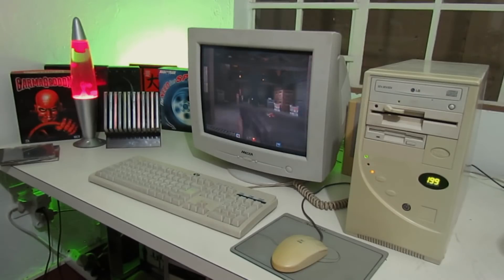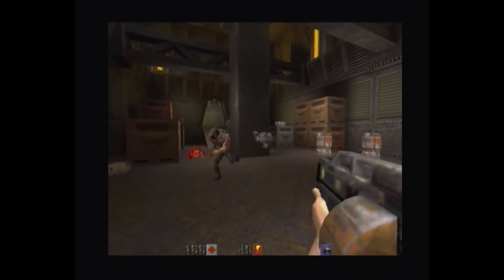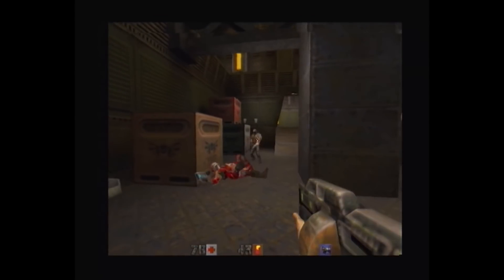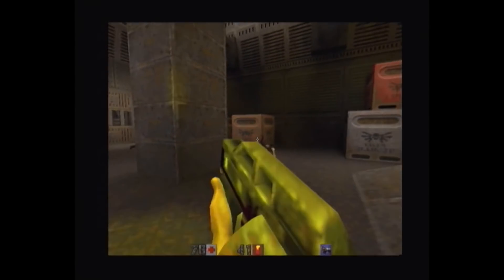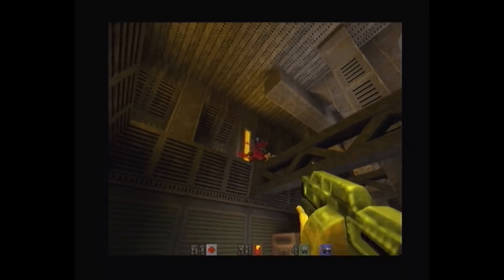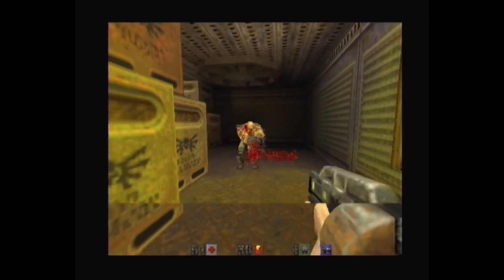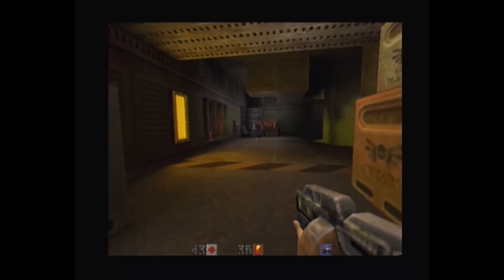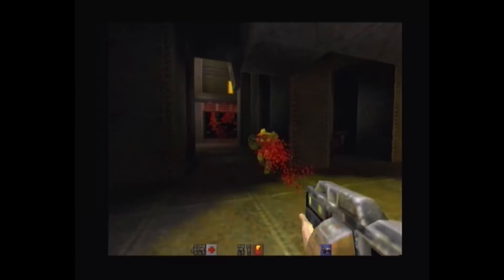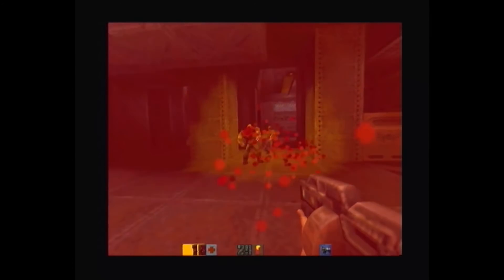Next up is Quake 2. Although nowhere near as revolutionary as Quake 1, and with a story seemingly unrelated to the first game, Quake 2 was nonetheless a brilliant showcase for the Voodoo 2 in 1998. This was the first time I had seen coloured lighting, and it looked so cool. Other than that it was a fairly generic first-person shooter, though its story was more developed than Quake 1, and it was nowhere near as brown — it actually had colours.